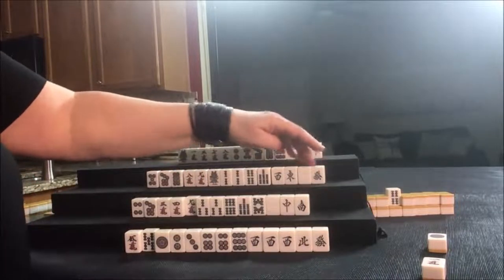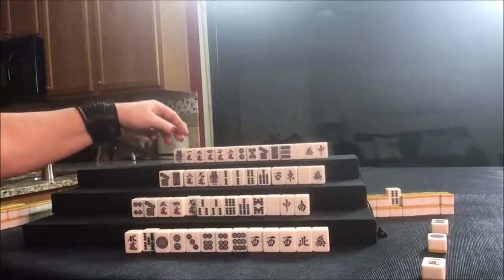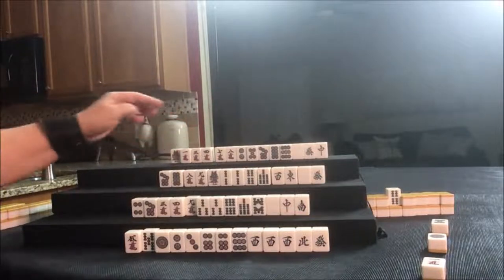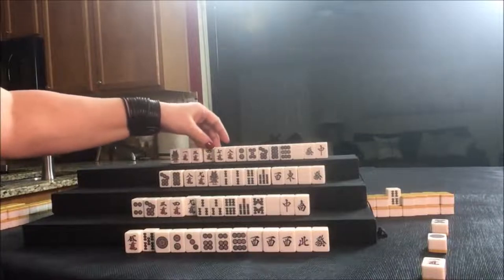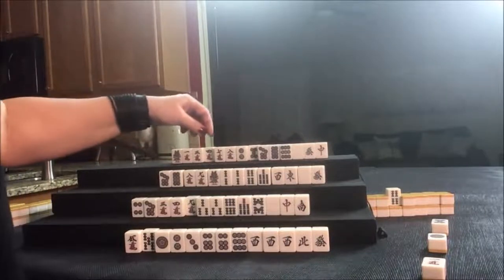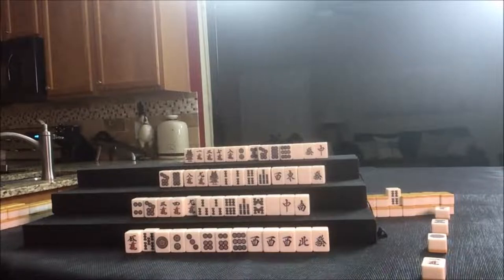West seat, East round, dragons — let's discard the five dot and draw. Four crack — okay, this is isolated, but there's potential Chi here. Seven, eight, seven, eight, nine — I wonder if we could do outside hand. Outside hand is called Chanta — this is where you have a one or a nine in each block, or winds and dragons. Let's discard the four crack and see if we can play Chanta, though that means we won't be able to use Dora, because five bam is an inside tile.